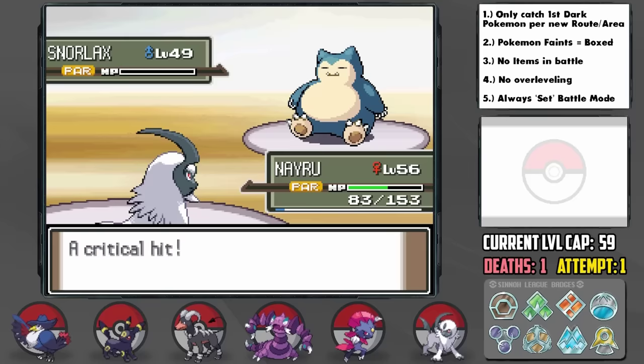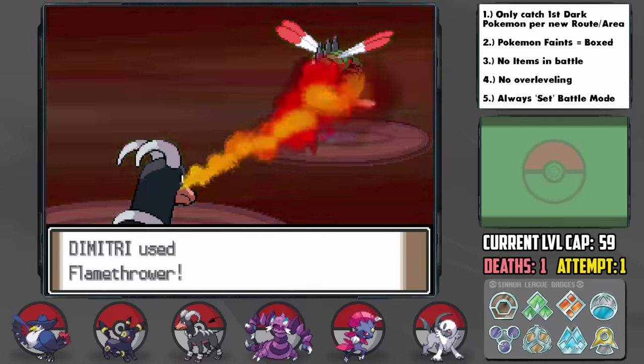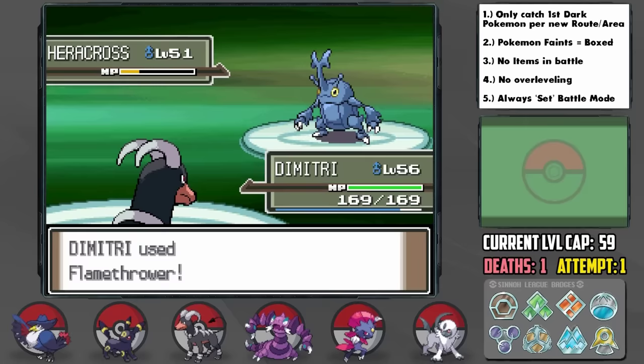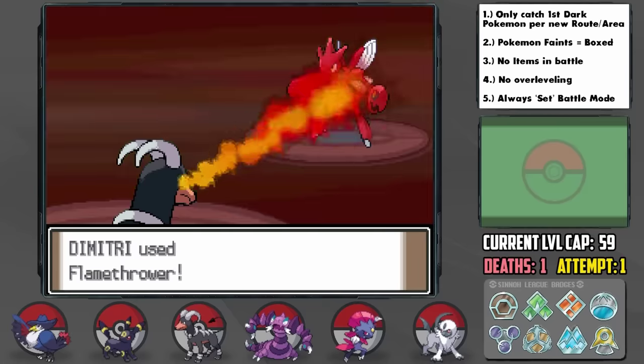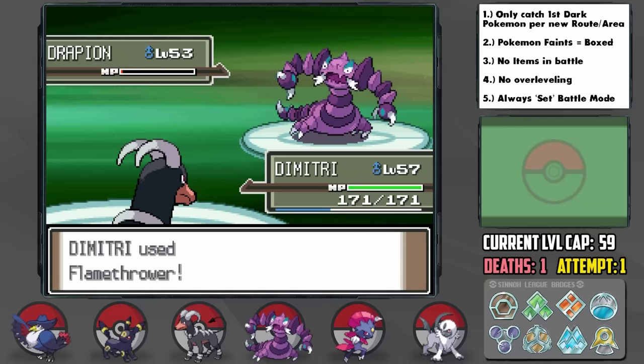It's time for the League. The first Elite Four member is Aaron, the Bug-type trainer. I grabbed the Choice Specs from the Celestic Town glasses guy, so Dimitri is able to one-hit KO every single member of his team with Choice Specs boosted, STAB, super effective Flamethrower — except his Drapion, which survived on like 1 HP but could only do half damage before we KO'd it. Not a bad start.